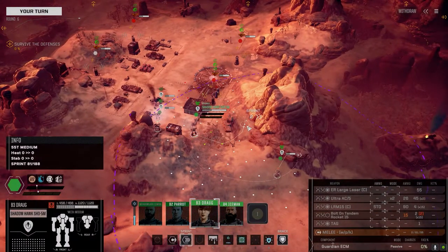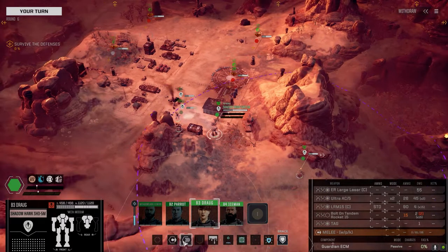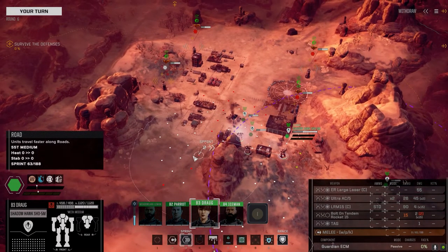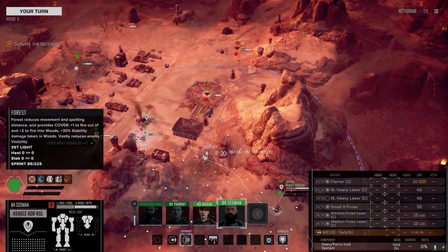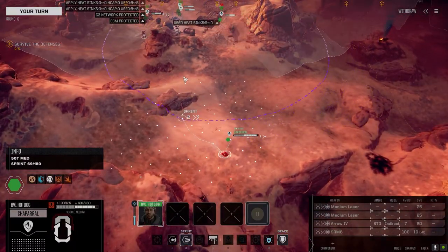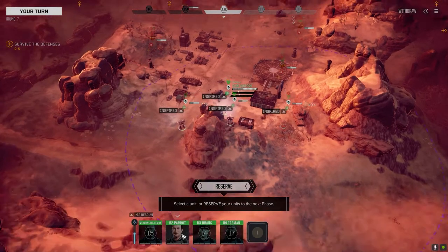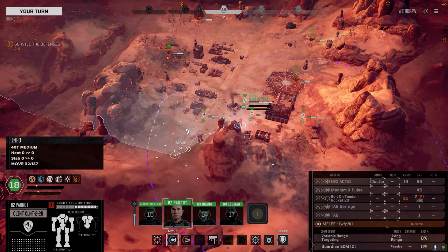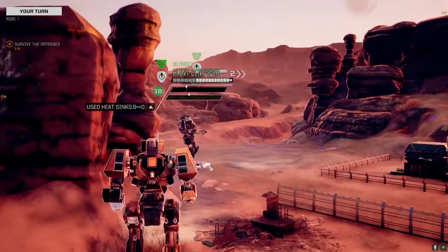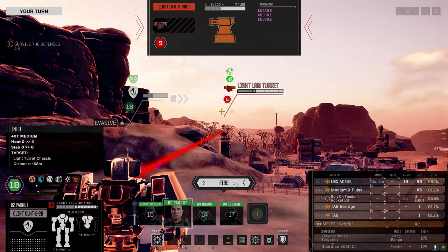Let's position to try and kill them. They're going to be able to shoot no matter where we are, I think. We'll go after the LRM turret first. Let's limit their direct fire - other than the LRM turret, they're all direct fire. So we'll go with the LRM turret first and murder it. That's some pretty good damage - leave the barrage off for now. Not bad.